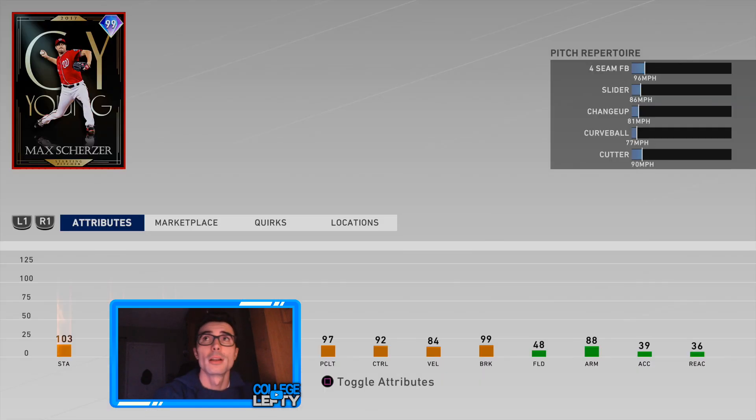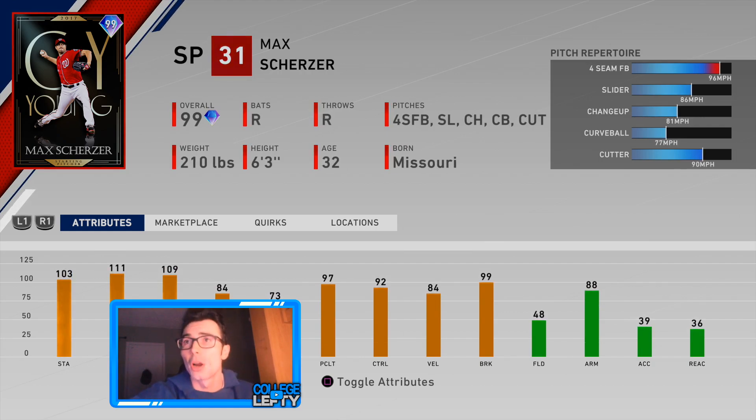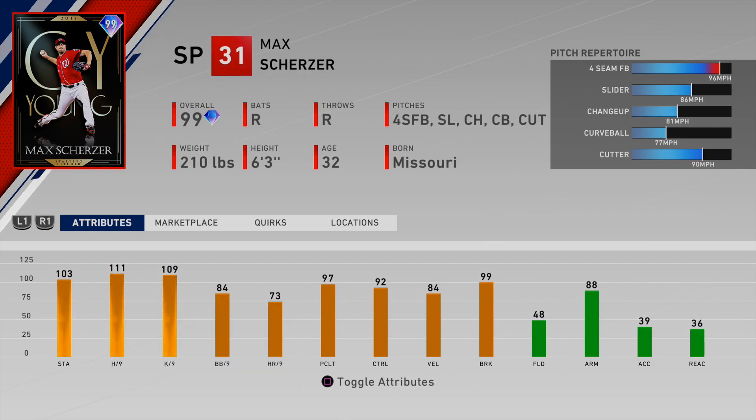Max Scherzer, 99 overall card — very good card. Let's go ahead and talk a little bit about his attributes. 103 stamina is actually lower than what I was expecting. Max Scherzer has probably thrown more complete games than anybody pitching in recent years, so I would think the stamina would be a little higher. Hits per nine and K per nine though, both really good — 111 and 109. That is certainly solid.